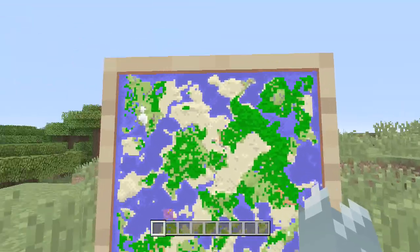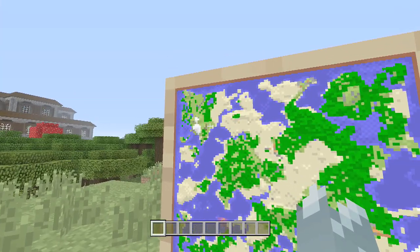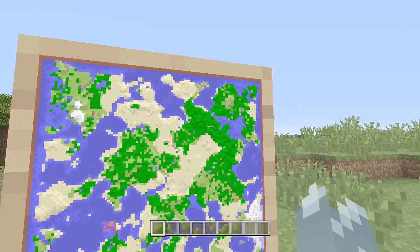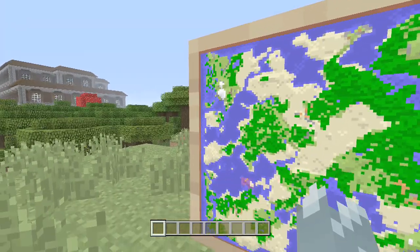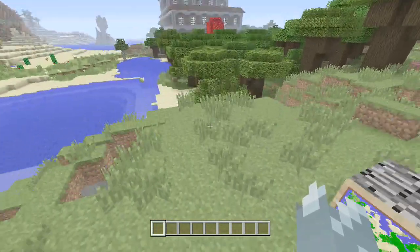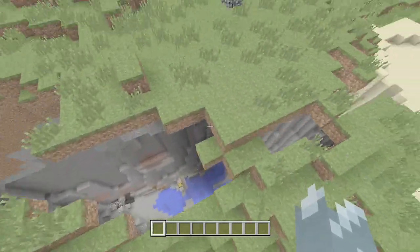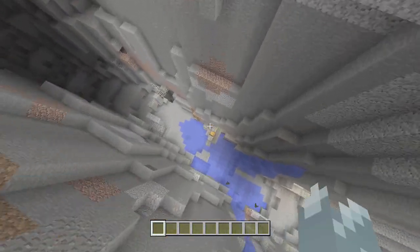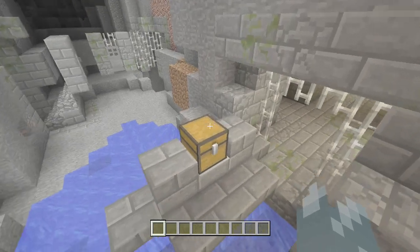We have one village here, one here, one here, one here, and there's another one just up here as well. We also have a huge line of jungle biome over here, and our two desert temples over on this side of the world. But most importantly, as you can see, we have this ravine sticking out at the side of Spawn, and you may also notice a chest — if you have a closer look, you'll notice it's a Stronghold.